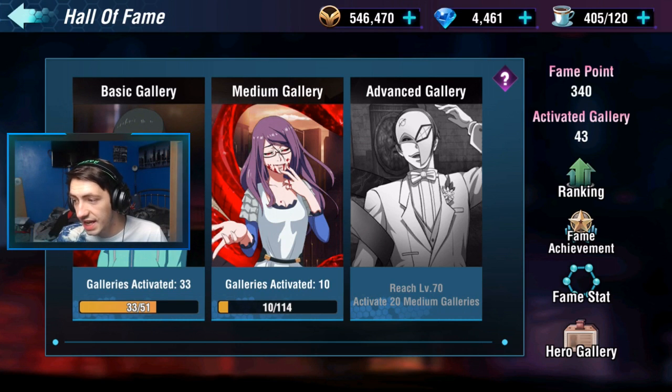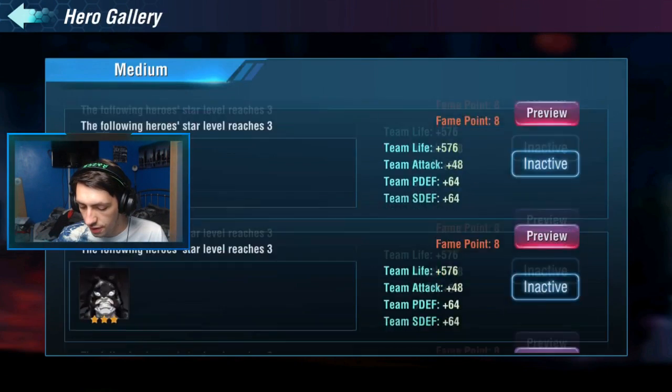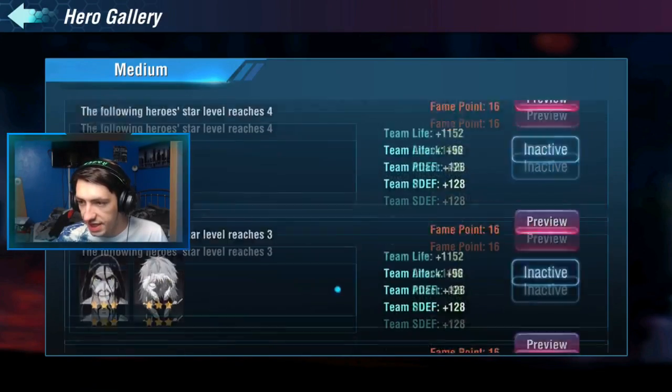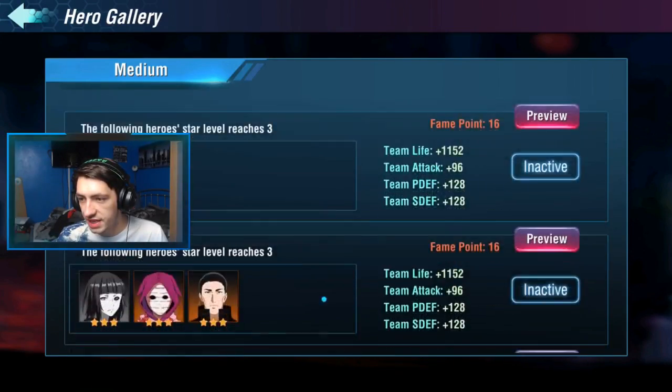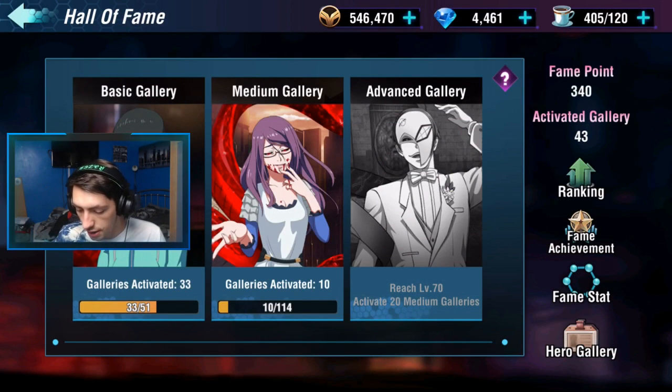Reach level 70 and I can activate 20 medium galleries. I've got a couple of medium galleries here where I've got to try and get the star levels up, so actually doing those 10 draws are now going to be very very helpful and useful — this is something we're going to have to do.